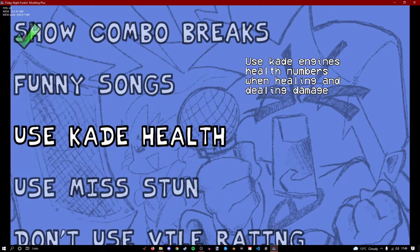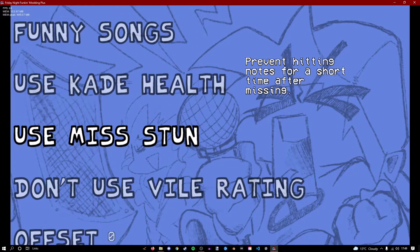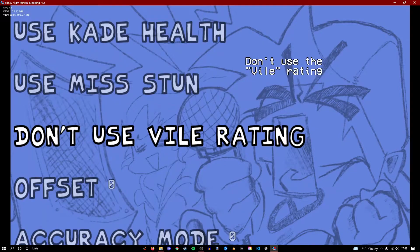Kade health speaks for itself — it uses Kade's health system. Mist stone is basically like the vanilla missing, it's annoying. Val rating — I still don't know what this is.